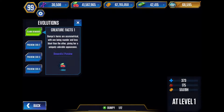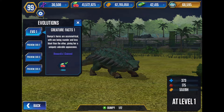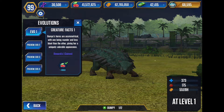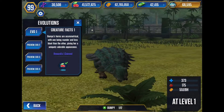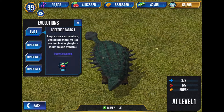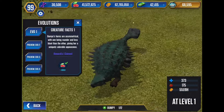Bumpy's horns are symmetrical, with one being rounder and less blunt than the other one, giving her a unique, adorable appearance. Wait, is that true? Yeah, it looks like the one on the right — if you're looking from this way, the one to my left if you're looking in my direction. Yeah, it's more rounded than the other.